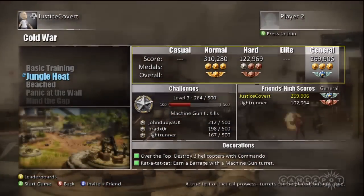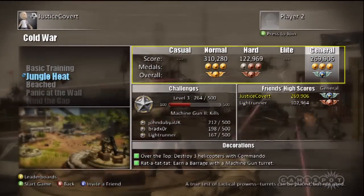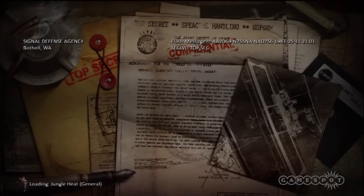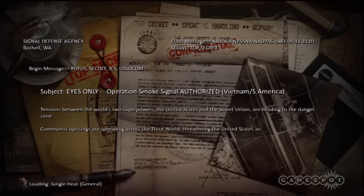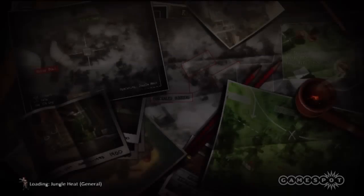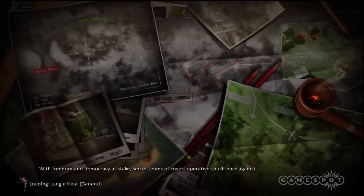We're going to do this on General Difficulty. To get the overall Platinum Medal, you have to get three Gold Medals. So that's one for Speed — you have to kill enemy waves quickly, and also hit X to have them come at you quickly as they're ready. Don't wait for them.